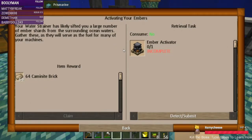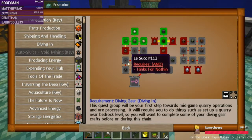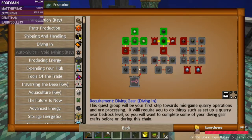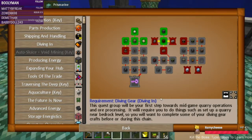An ember activator — so it wants us to start creating ember fuel for many of your machines. We get more Caymanite brick for making this. And then an emitter and a receiver — so these are the things to send it around, leaving the activator to the receptor. There are also tanks — you put levers on them, they control pipes. Then there are probably the other machines that are required, and when we get there we'll get a key to unlock one part of the hub.